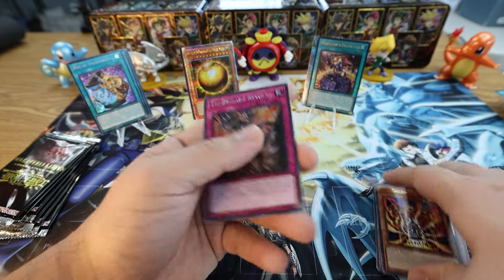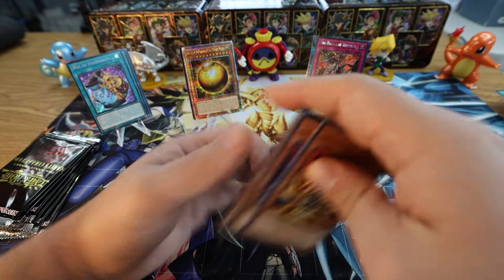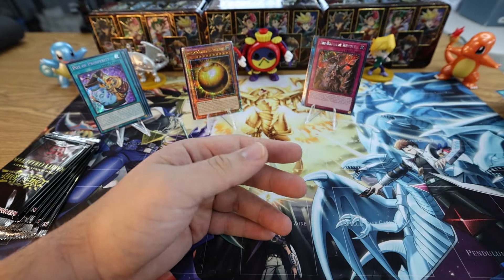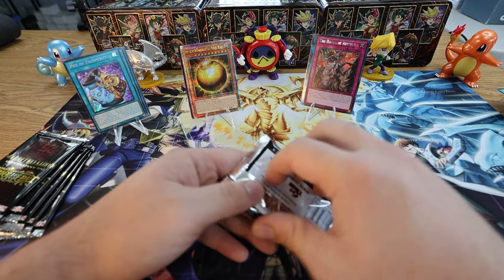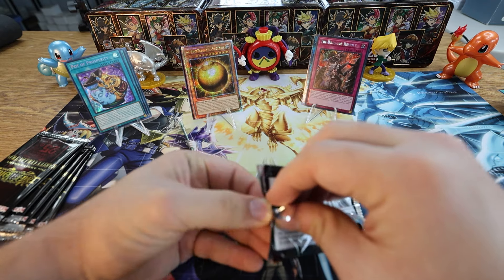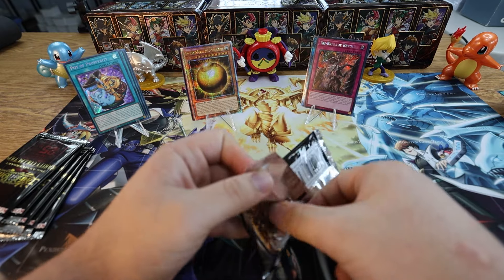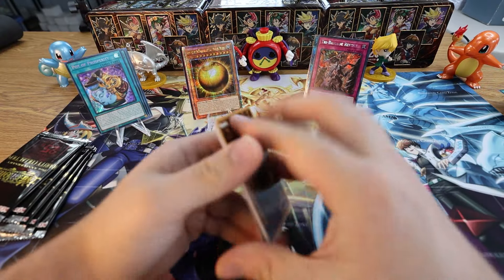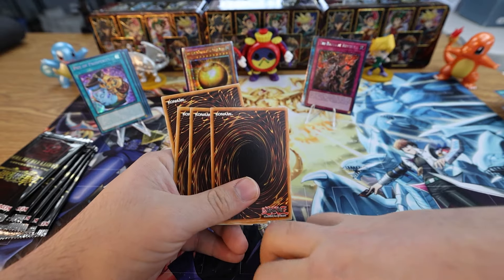Been seeing Tri-Brigade in way too many Shuraig locals builds lately. I wouldn't be sad when it goes away, but I actually kind of enjoy seeing Tri-Brigade. It is annoying as hell though — I am not going to not run three Ghost Ogres in my deck because of that deck and some other decks in the format. Just seeing way too many Apollousa as well. That deck plays it and sets up like three negates on turn one, so gotta have my Apollousa out.